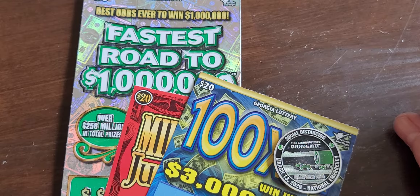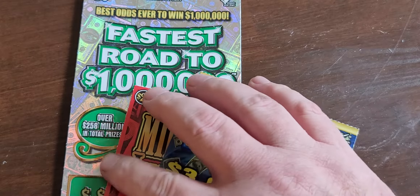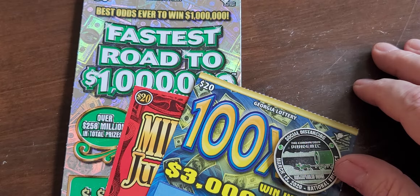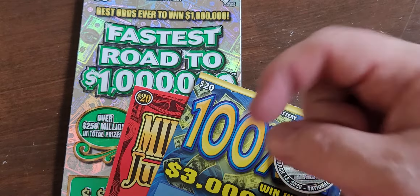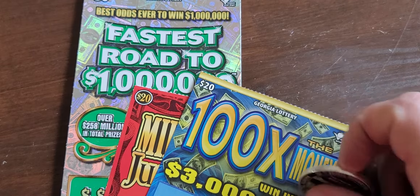Hello everybody, it's Paul again. I have a $70 session — $20 on a '100 Times the Money,' a $20 Red Millionaire Jumbo, and a $30 'Fastest Road to 1 Million.' If you would please remember, hit that subscription button if you haven't already subscribed, hit that bell icon so you can see my latest videos as they pop out. I'm trying to do a video a day — leave a comment below and share with your friends and family.